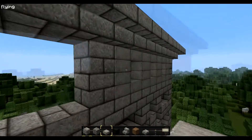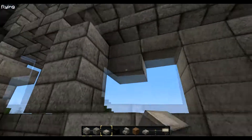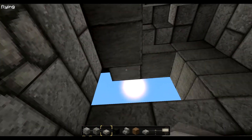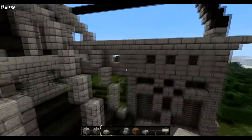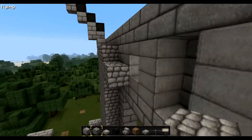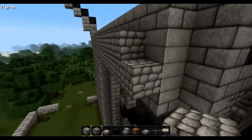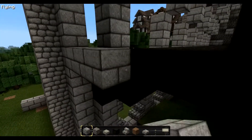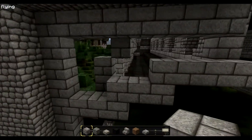I think we make this thing here as well. In the back we need one more row of cobblestone — actually two rows. And here we make a row of stone bricks.